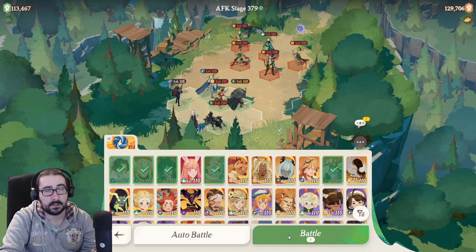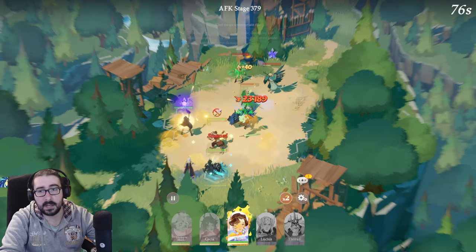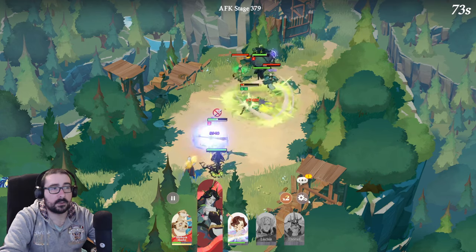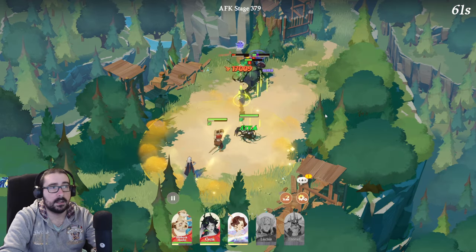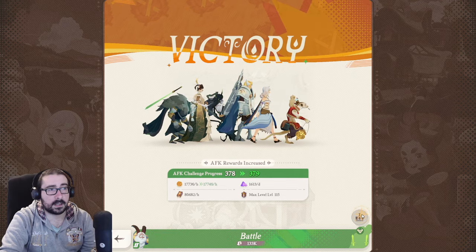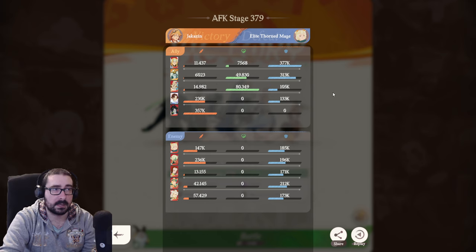In battle you can decide to use your ultimate automatically or press it yourself — if you click the cog they will do ultimates automatically. If you don't want to touch it, you can leave it on times two with the cog on and they'll do whatever they want. You can also chat while attacking. After you win, there's a panel that shows who did what — how much damage, who healed, who shielded — so you can see if someone is not performing like you'd like.